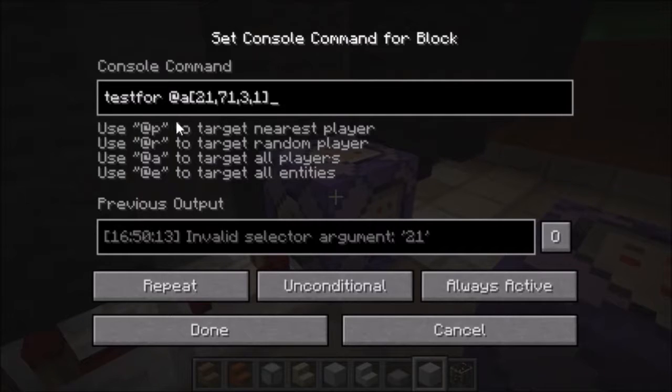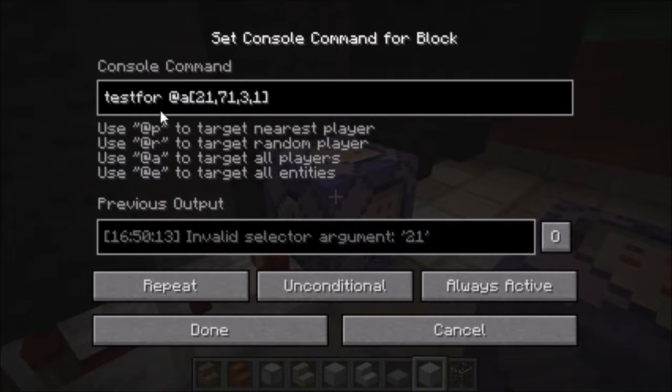I'm trying to troubleshoot that, and it has something to do with the command blocks — maybe not necessarily all of them, but at least with this testfor command, because it's throwing up this output: invalid selector argument 21, which is a coordinate. So something's changed.